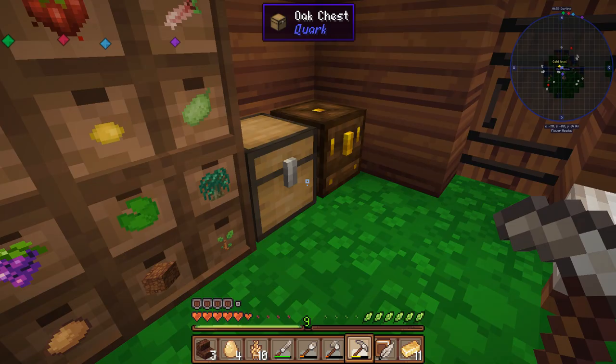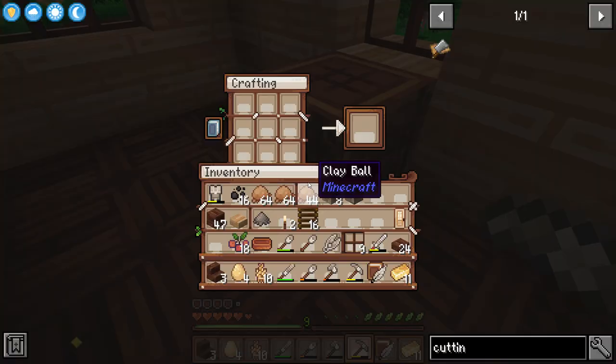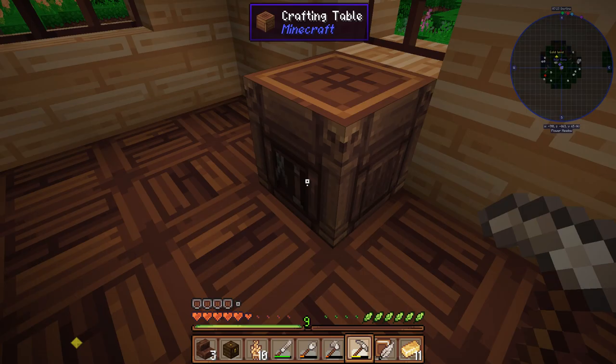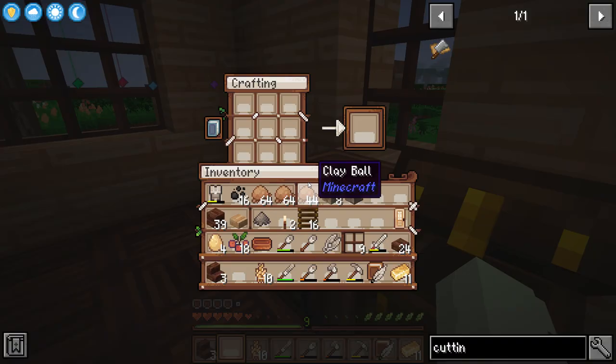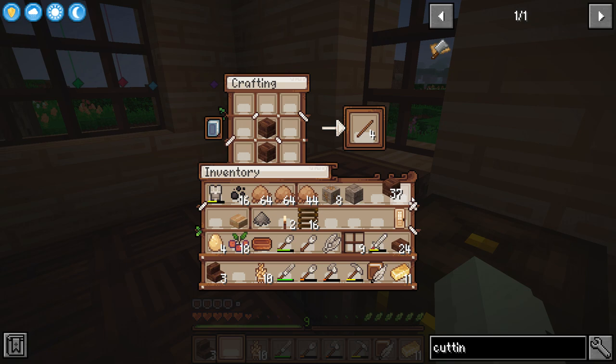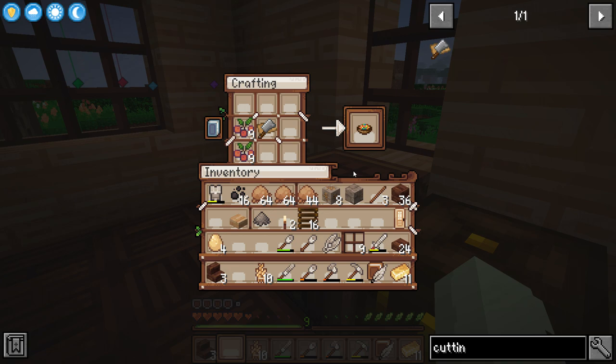I should put a chest in here for cooking ingredients. I need to figure out a storage system for this area. Let's just start with a simple chest and we'll put our utensils in there. Fruit salad! Bob's your uncle — easy as that.